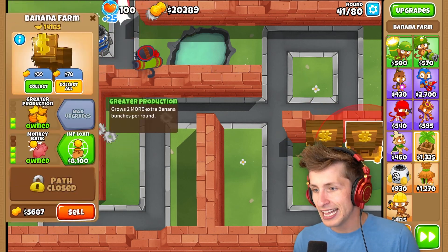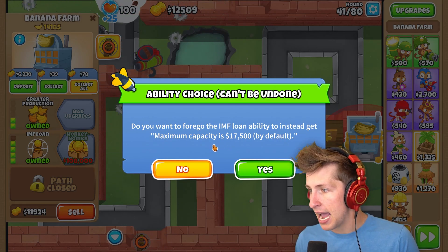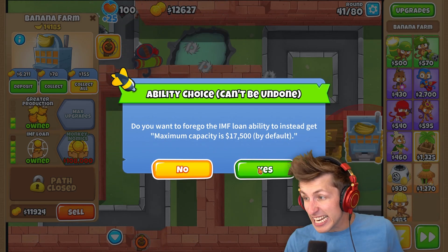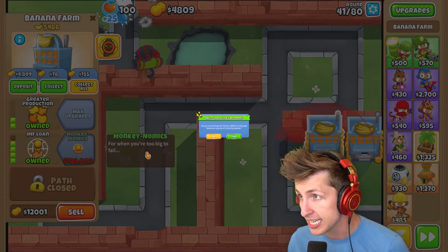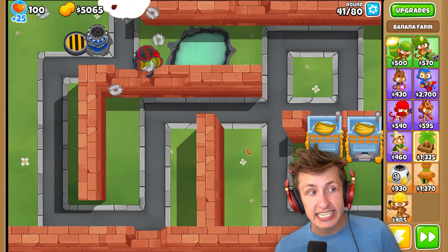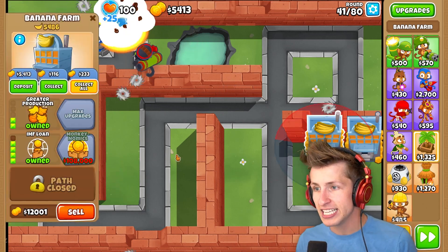Let's collect all. Let's get IMF Loan. So what does IMF Loan do? Instead, get maximum capacity is $17,000! Holy cow! Yes! That is so overpowered to have the maximum capacity at $17,000.